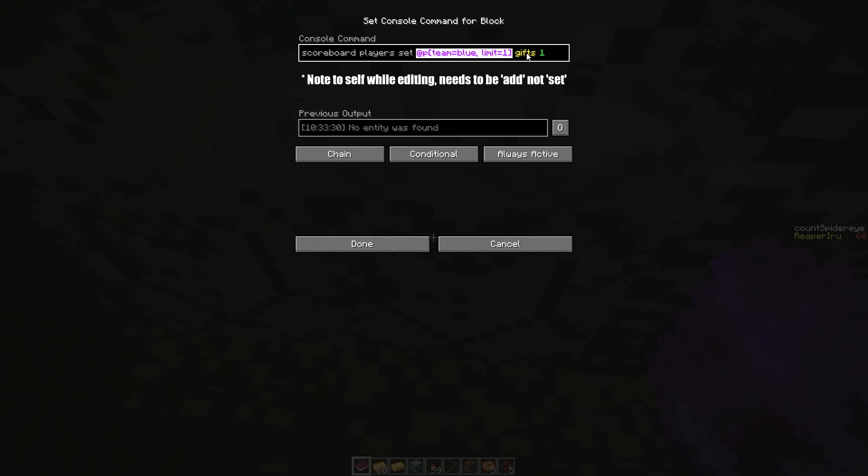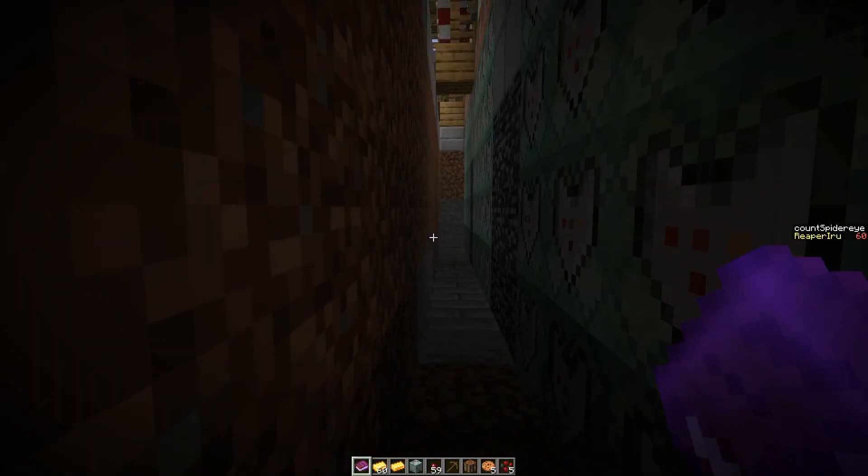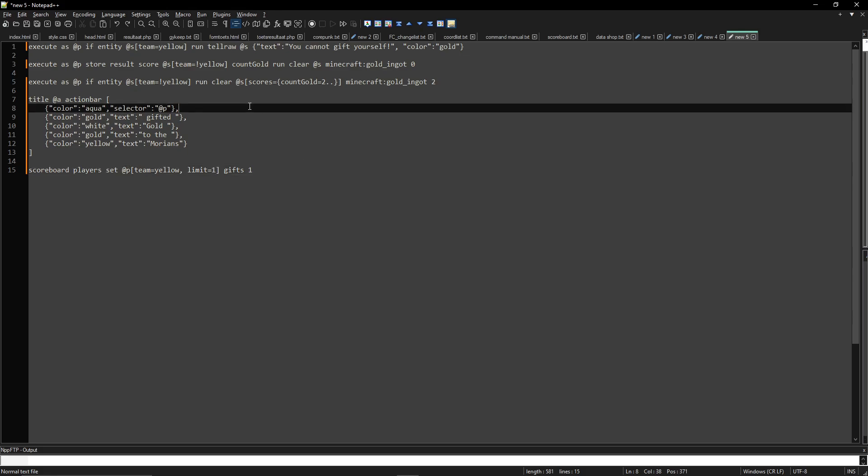We just target one random player — doesn't matter who. If there's no one in team blue, team blue gets no points. But if anyone in the entire world is in team blue at that moment, we limit one and give them one point into 'gifts'. I personally always use an external system like Notepad++ to manage this.